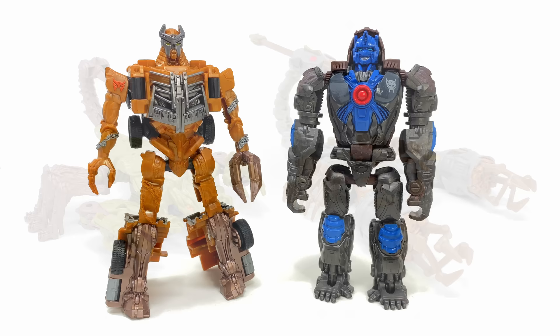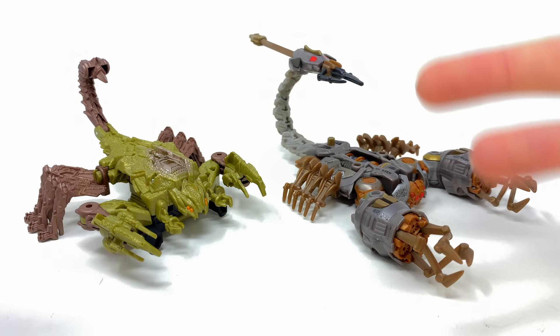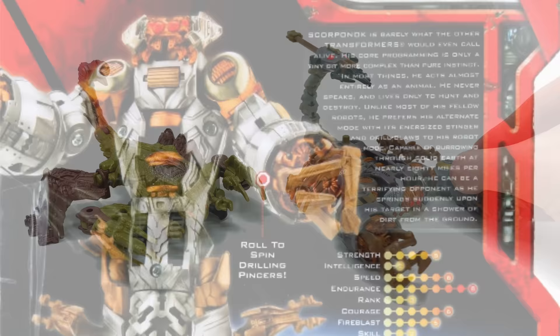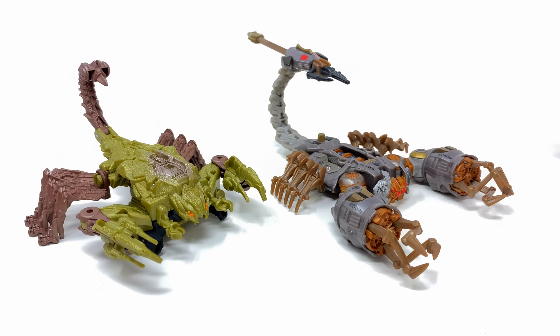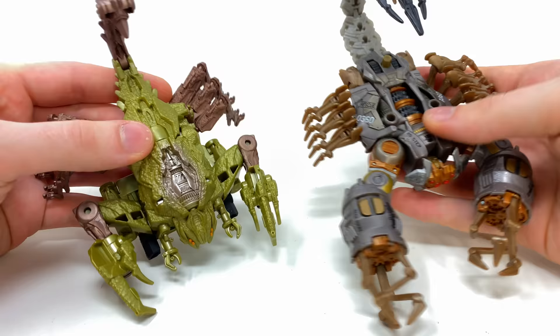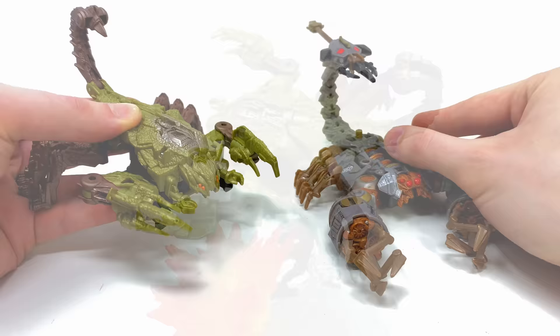For a blast from the past, here we have the Rise of the Beasts Scorponok alongside the original 2007 Deluxe. If Hasbro brings out a proper Deluxe version of this new design, I'm going to go crazy for it — because this 2007 figure is one of the best, it's about 16 years old and still holds up impeccably. It's probably one of the most accurate Transformers figures from 2007. There are definitely massive similarities between the two designs, especially the middle turbine section on the back. I'm left wondering if towards the end of Rise of the Beasts, once the Terracons are defeated, we might see one of these eject out of the ground as an end-credit sequence — a nice nod to the original Bay movie.